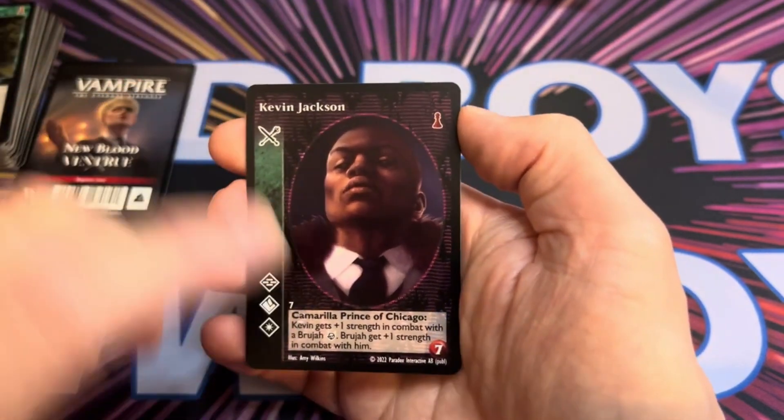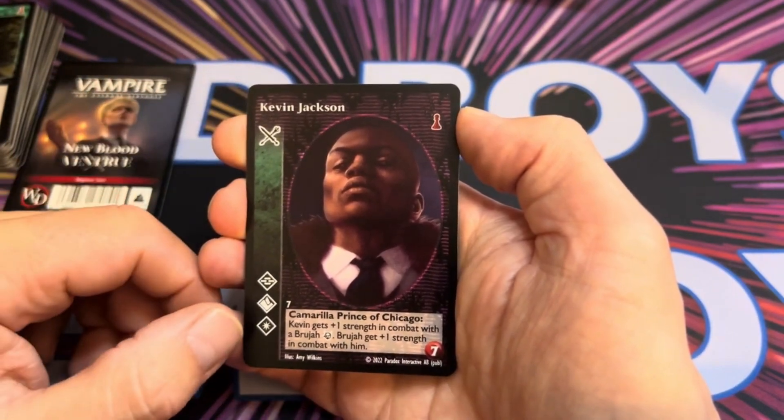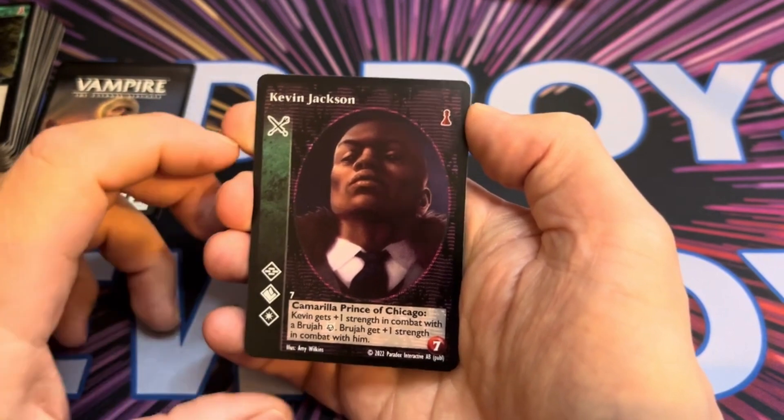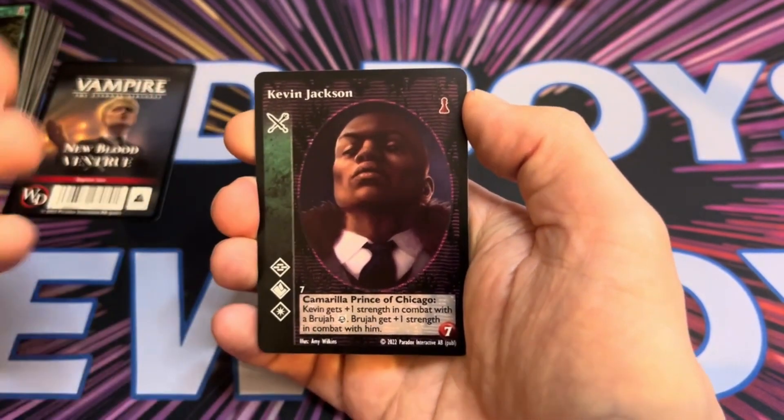Kevin Jackson is another Prince, so some more voting. He gets plus one strength in combat with a Brujah and Brujah get plus one strength for him. Standard vampires come with one strength, so that's one hand-to-hand damage.